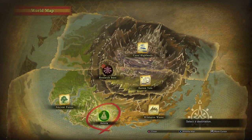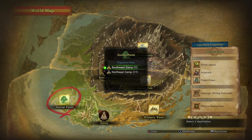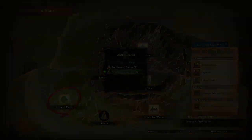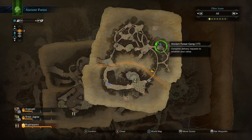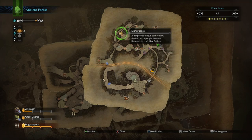To start hunting for Mandragora, head out on an expedition to the Ancient Forest and make your way to the northeast camp. If you've set up the camp in quadrant 17, you can head straight up there and find the Mandragora right outside the camp and just a little bit over to the left-hand side.